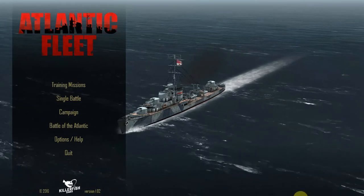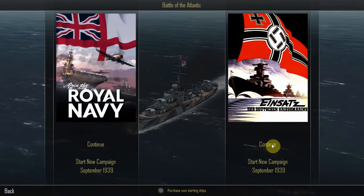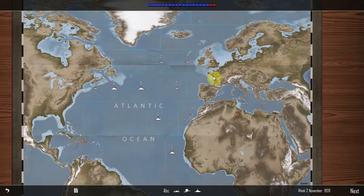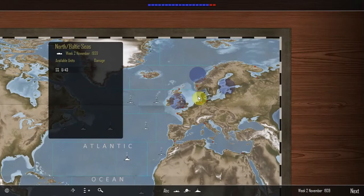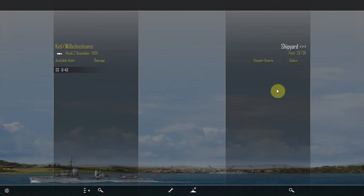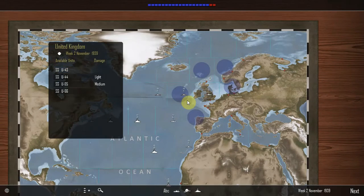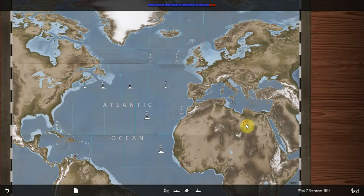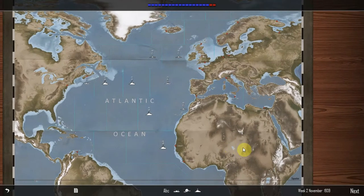Hello everyone, this is Adam Buklerovsky, bringing you Atlantic Fleet in the Battle of the Atlantic as Germany. We pretty much have everything where we want it to be. We've just had one submarine pop out of the Kiel-Wilhelmshaven area, and I will move this submarine into the UK. Everything seems fine — we've covered all the major convoy routes, at least for now. We've got two red squares, so we're beginning to eat into the tonnage.